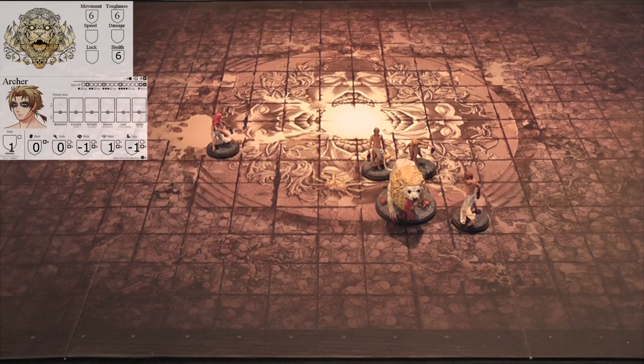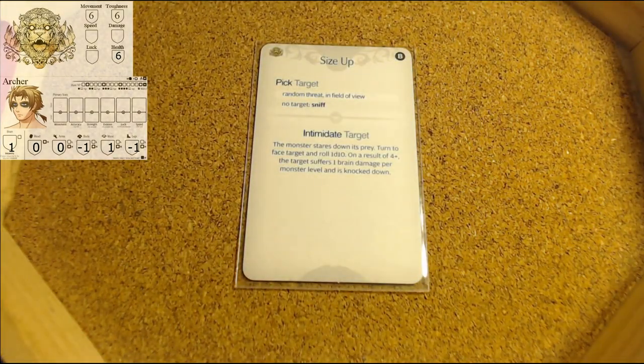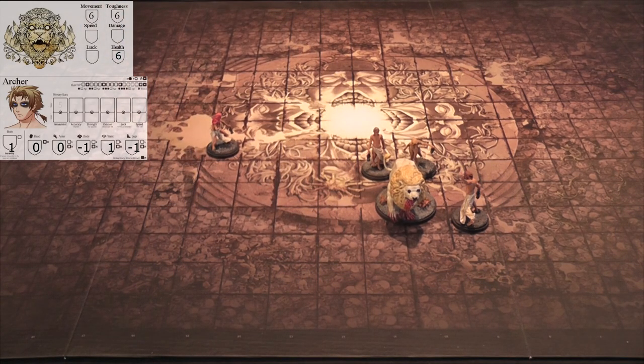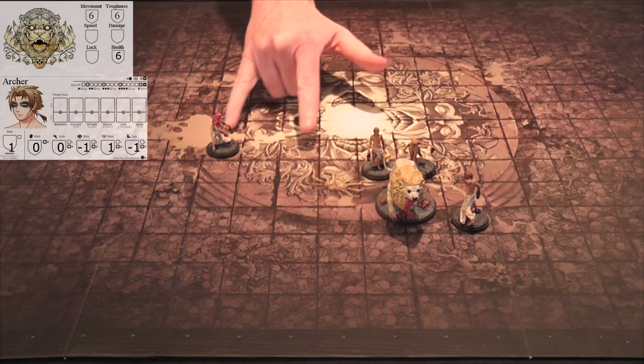That leaves us with no survivors left to activate. It is now the monster's turn. The monster draws the top card of the AI deck, which is Size Up. It's a random threat in the field of view. There are only two people in the field of view now. So it's going to be a 50-50 between these two - we will roll. We are going to be targeting Archer.